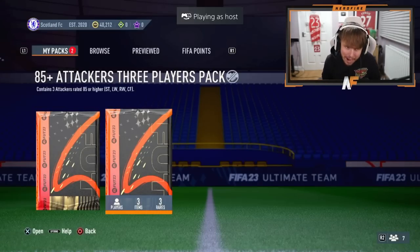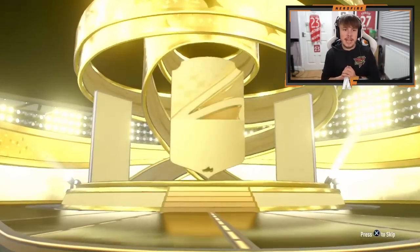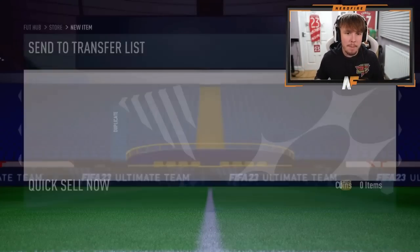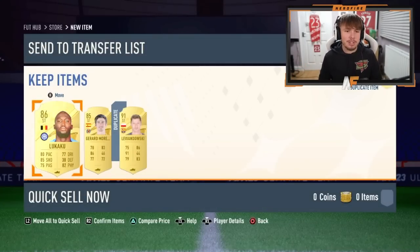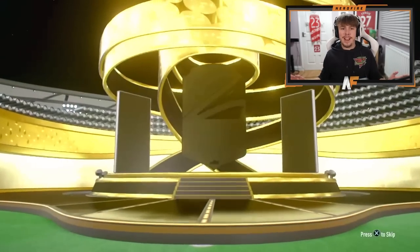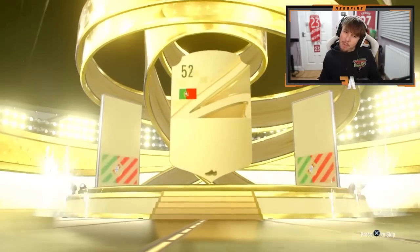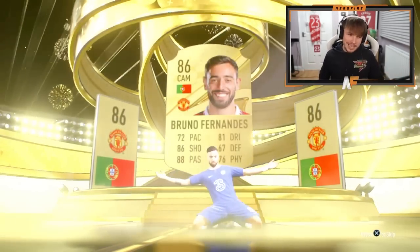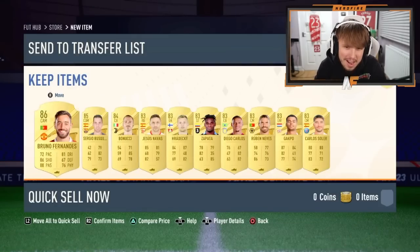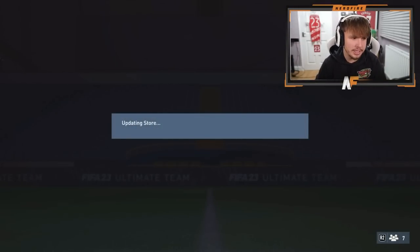Shout out to Moto John — attacker pack, not a blue sadly, but it's going to be Lewandowski. Good fodder. We actually do get our first two-walkout pack: Lewandowski and Lukaku, not bad. Now John's 83 plus times 10 — Portugal CAM Bruno Fernandez, at least it's a walkout, 86. Not much good behind him though — an 85 and the rest are pretty much 83s.